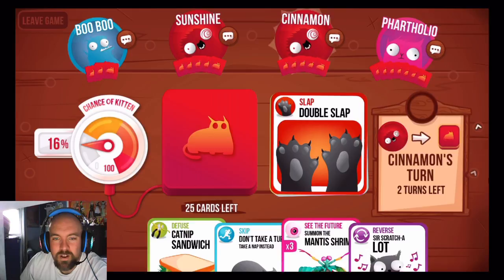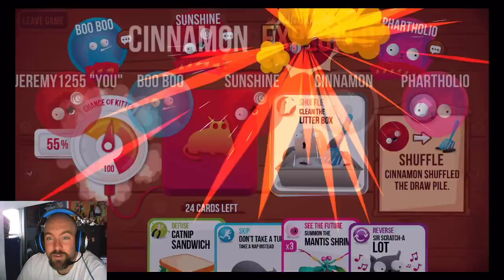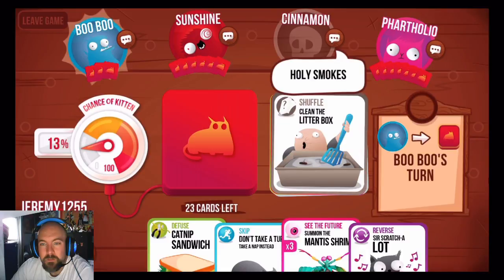Double Slap — so Cinnamon takes two turns. I got the cat with no Diffuse now. He's out of the game.